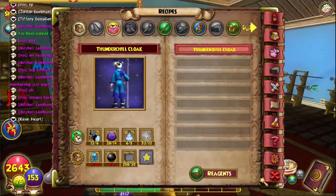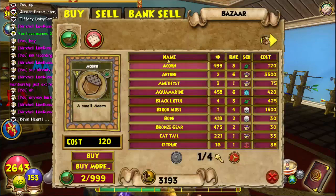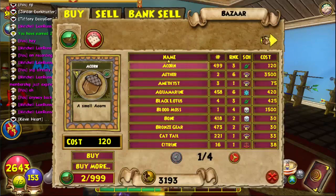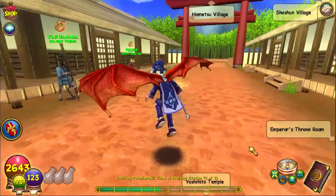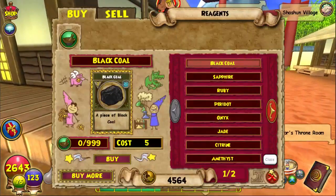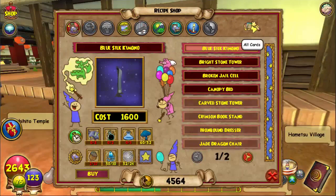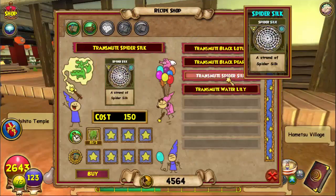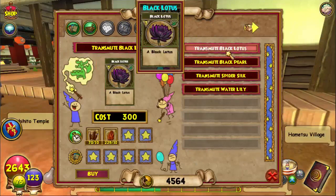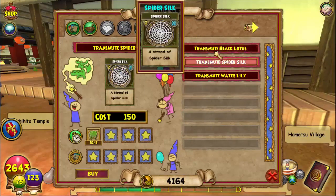Next is Black Pearl — I think this one's a hard one. I don't see Black Pearl in the Bazaar right now, but here's another way. For Black Pearl you can go to Mooshu — this vendor has a transmute recipe. We want the Black Pearl or Black Lotus transmute — actually I'll buy both of them.